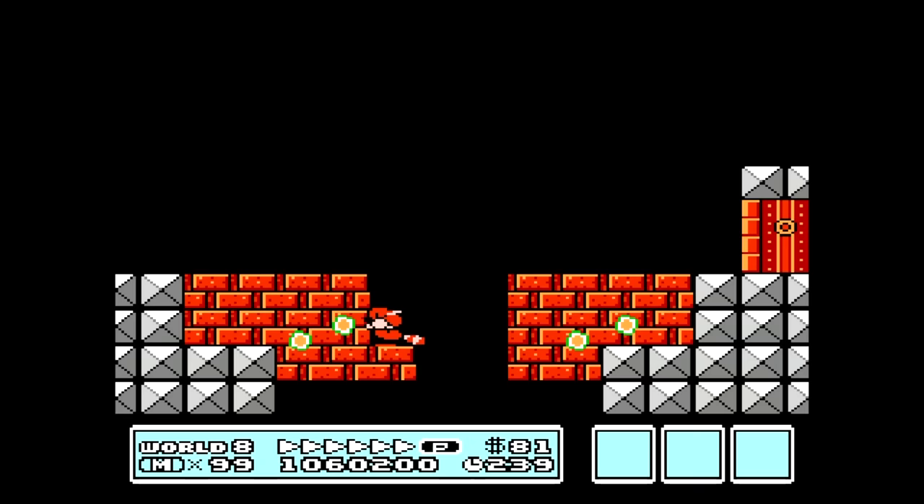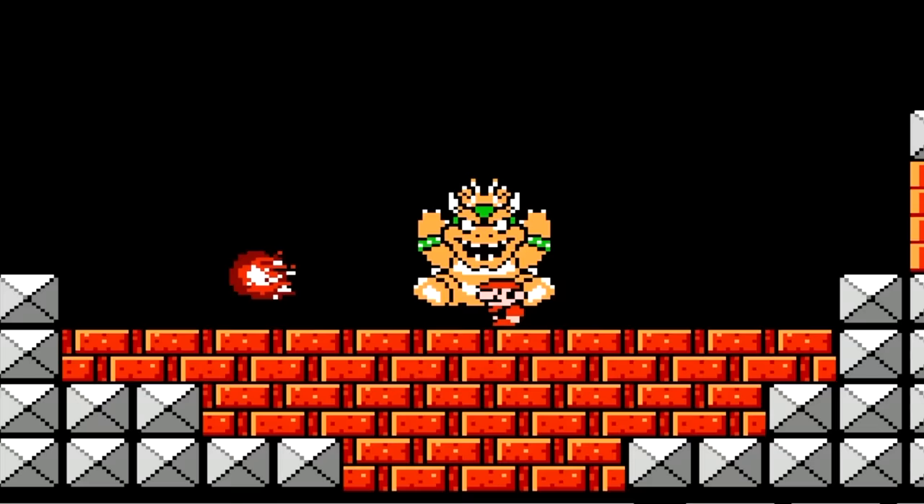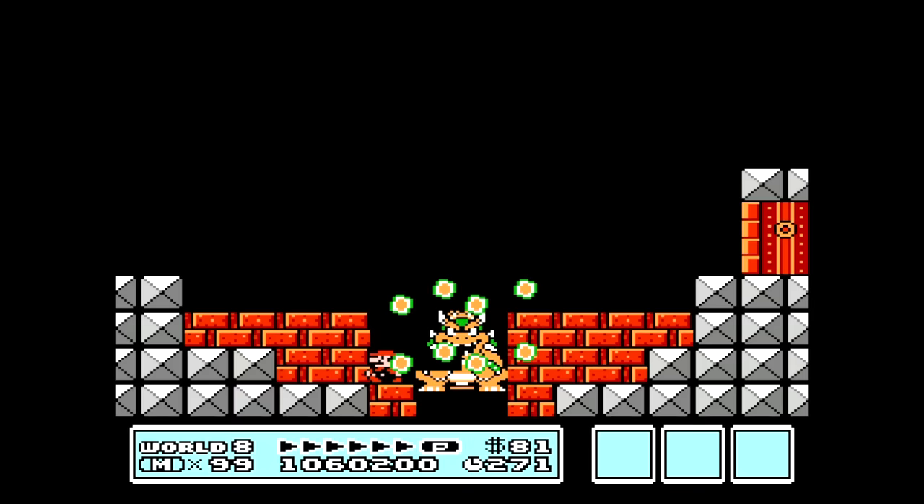Now if you don't have a P-Wing you can still do this fight pretty easily. The only difference is he's going to be shooting out fireballs because you can't fly over the wall. But notice as small Mario we don't even need to duck because his hitbox is screwed up and he cannot damage us. As long as we stay right in the middle of him he's not going to hit us with any of the fireballs. Once there's one block left, once again move out of the way and let him take himself out.